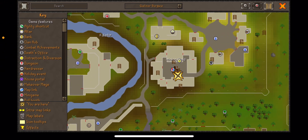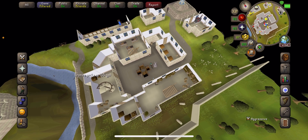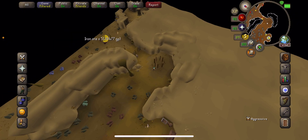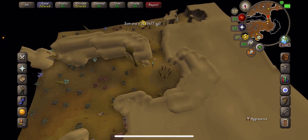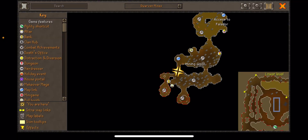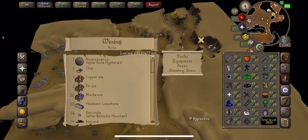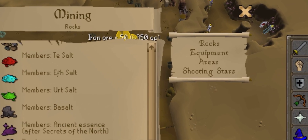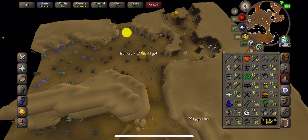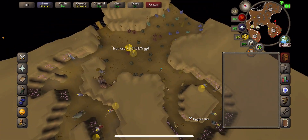Over here you can still do coal and adamantite, but the best part is going in here. This one you have to be a much higher level to do. You have to be level 92 — I'll show you — you can get runite orbs. There are two locations but I'm going to show you the best one in my opinion.